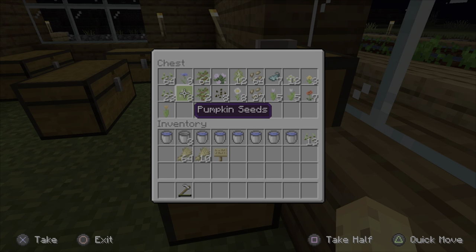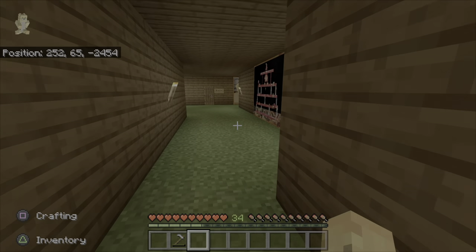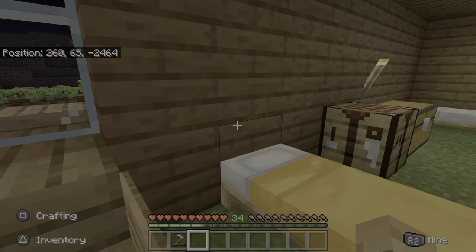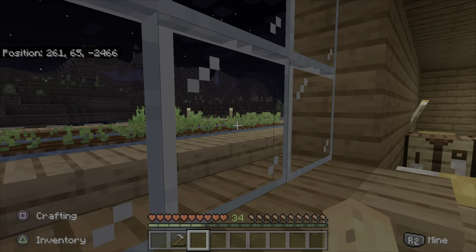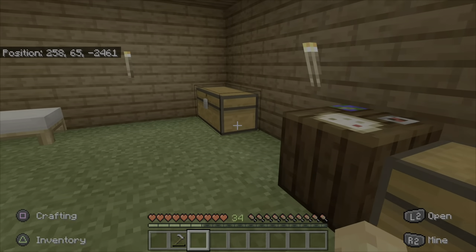Sowing melons and pumpkins — there's a way to do it properly. I did it wrong the first time because I've never been in survival like this before, I've always done creative. Look — I've literally just done them and it's already started to grow beetroot. It's really quick for beetroot.